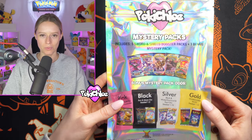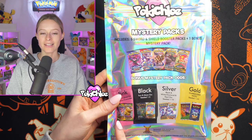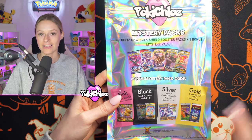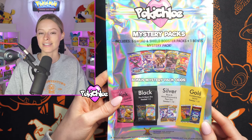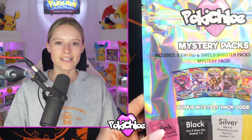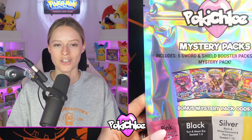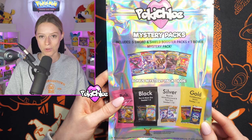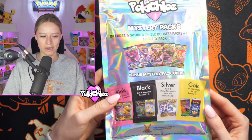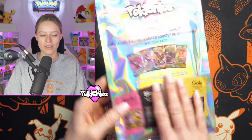Inside you get five Sword and Shield Booster Packs plus one Bonus Pack, and here are the Bonus Pack odds. You get Pink as a minimum guarantee, which is another Sword and Shield Pack. Black is seeded one in five and could be a Sun and Moon era pack. Silver is seeded one in ten and could be a Black and White or Diamond and Pearl era pack. And Gold is guaranteed WotC, seeded one in 25. Here are some examples of the packs you can get.